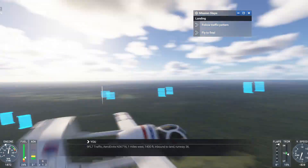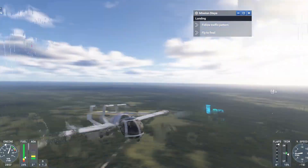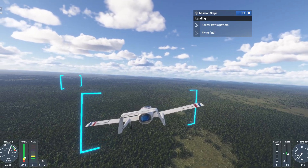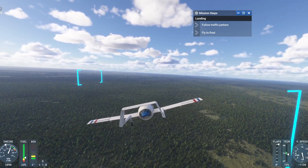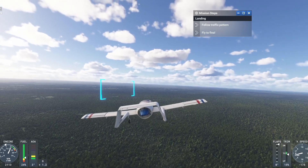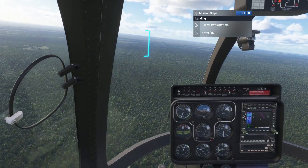We're going to fast forward a bit and then go ahead and land. It shouldn't really be too hard. We need to get to final approach and land on runway 36 — that's what we're aiming for.